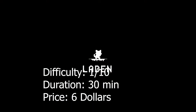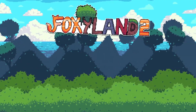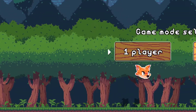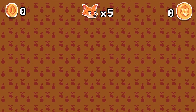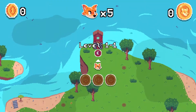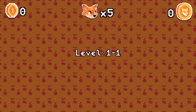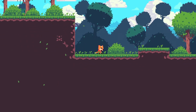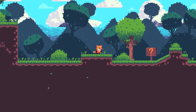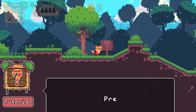Hey, what's up trophy hunters! Welcome to my full platinum run for Foxy Land 2. The game is pretty easy — it's six dollars in the store. All you have to do is collect 20 coins, complete 20 levels, defeat some types of enemies, one boss, destroy a box. It's simple. If you do what I did, it's no problem to get the platinum trophy.